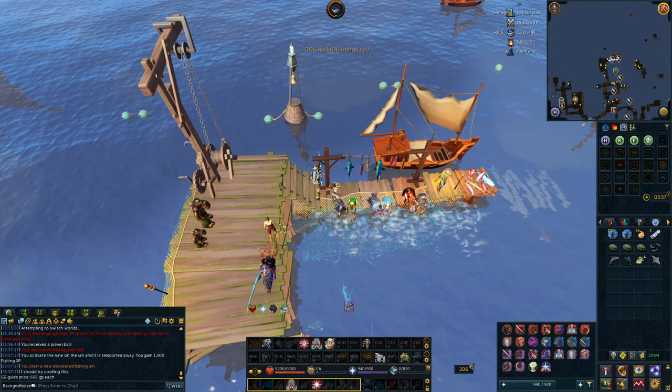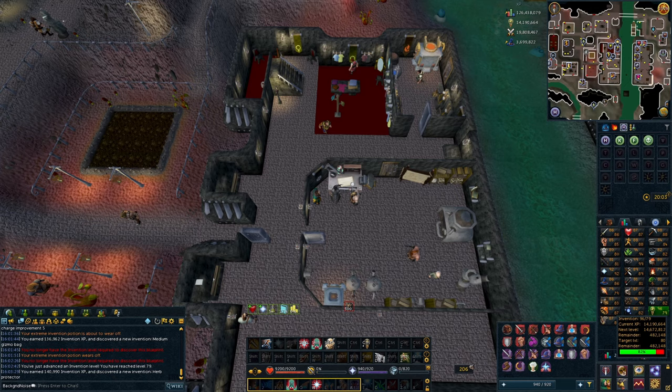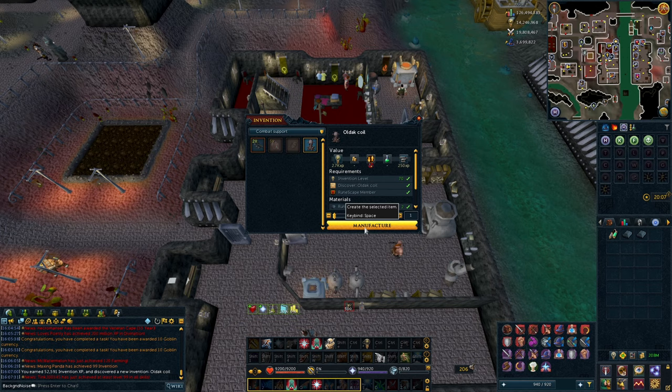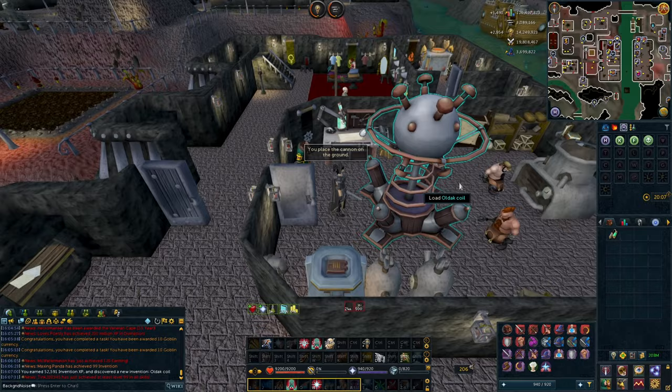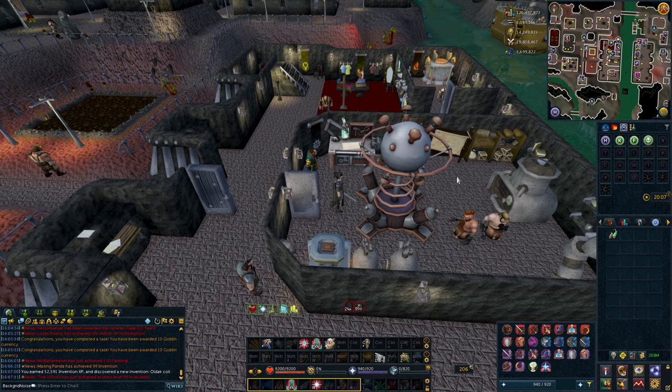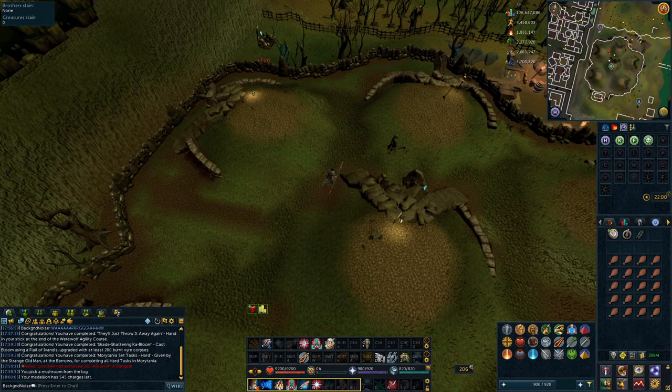We're going to disassemble the rod when it gets to level 10, and I believe get an Invention level. Fishvention isn't a fast way to level Invention, but it's an easy way. We got 77 Invention. There are a lot of Blueprints to discover at 77 when boosting with an Extreme Invention potion - so many that we're able to get to 79. The boost lets me discover the blueprint and create the items I boost to discover, though I don't need them right now. I was able to unlock the Oldak Coil and we're going to craft it. It's basically a cannon that takes one inventory spot, uses magic, and attacks everything within a 5x5 or 9x9 area. It's good for keeping things aggressive and dealing constant damage.